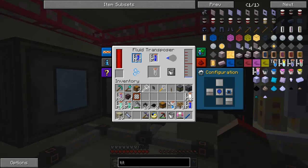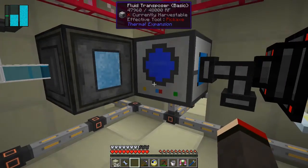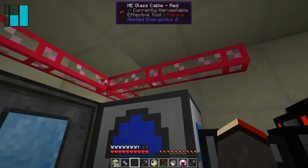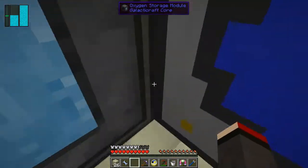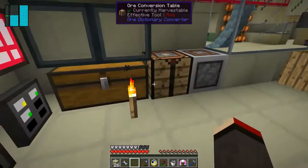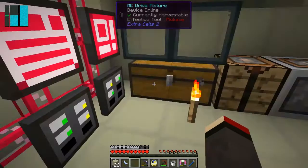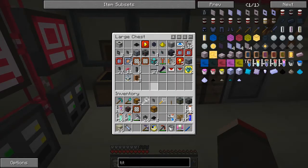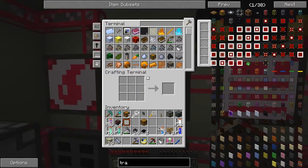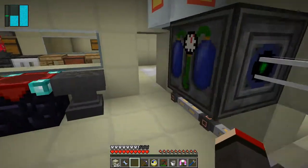The trouble is we now get these empty tubes which we want to void off. The question is where am I going to put those empty tubes? I suppose I could put a fluid import bus here but it's a bit tight. Maybe I need to move it downstairs. For the time being, have we got a trash can? I don't see one so let's make a trash can first of all.